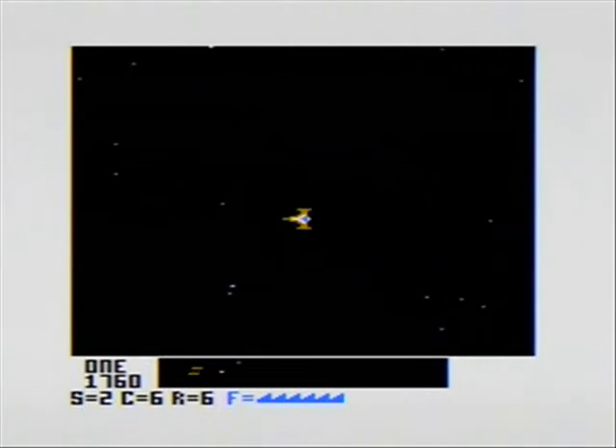In the later levels there are little UFOs — little satellites — which will try to actually kidnap your fuel cells. It becomes really difficult because your fuel cells get spread all over the screen, making them very difficult to protect.